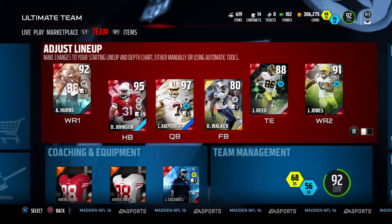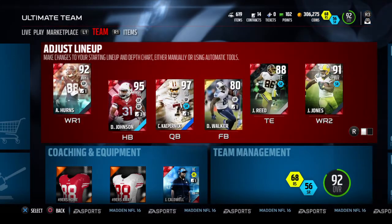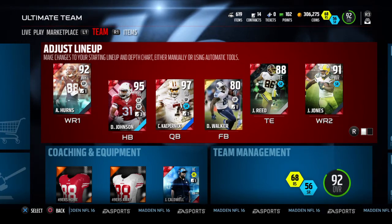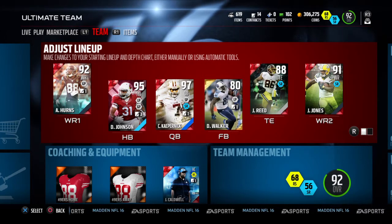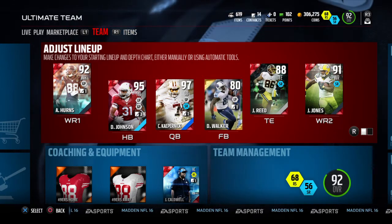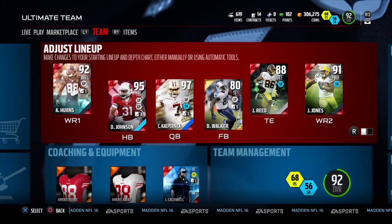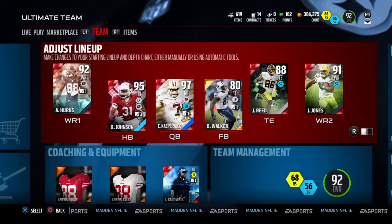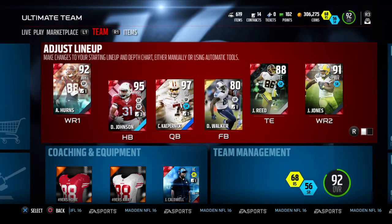What I did was I sold my expensive players and bought cheaper players that were still beasts. I got the Kaepernick because he's a limited edition card you can't pull anymore — there's no way of getting him besides buying him on auction. I actually bid on him for 100k and won; the next one was like 140 so it was a good deal. His price is probably gonna stay at like 80 to 100k the rest of the year, and I'm also a Niner fan and this card's been playing great for me.